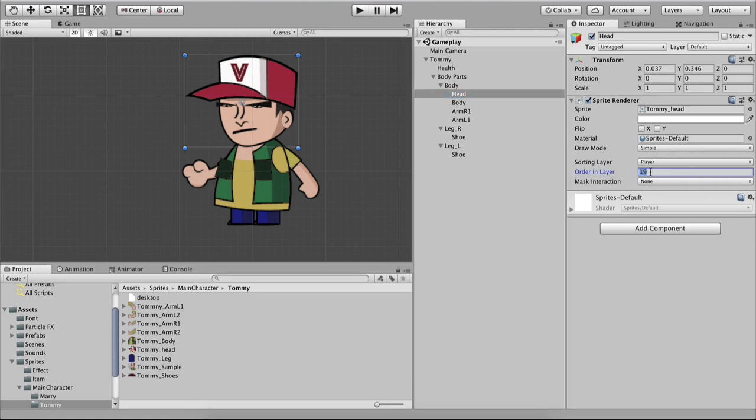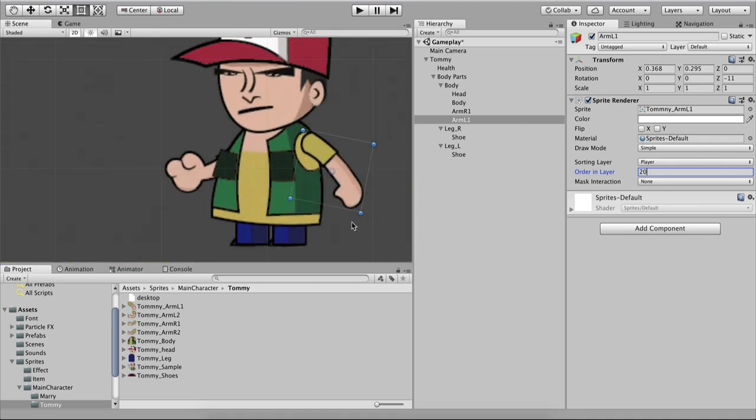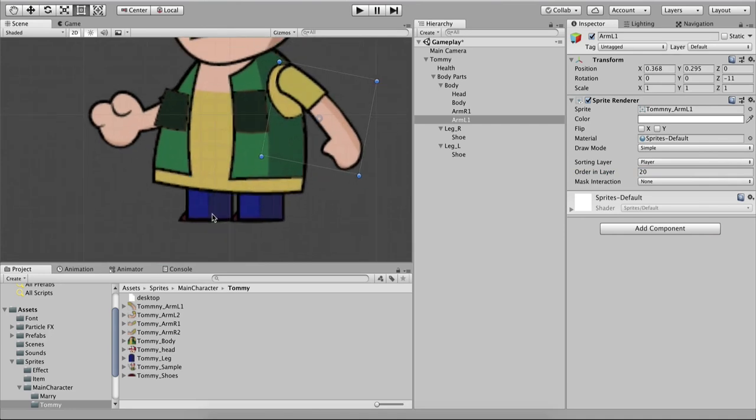We'll set the body at Order in Layer 13, Arm_R1 at 8, and Arm_L1 at 20. Notice how the arm, previously rendered behind the body, is now in front with Order 20. For legs and shoes: Leg_R at Order 9, its shoe at 10; Leg_L at Order 11, its shoe at 12. Now we have Tommy rendered correctly on screen.